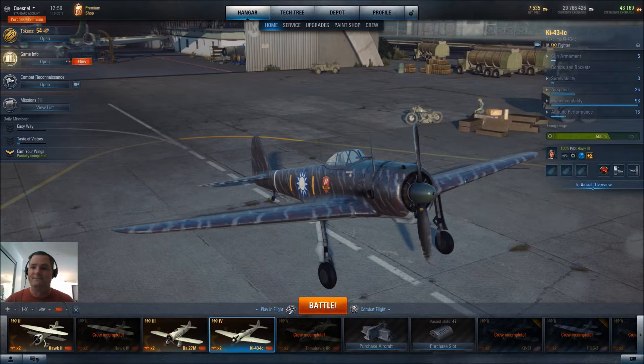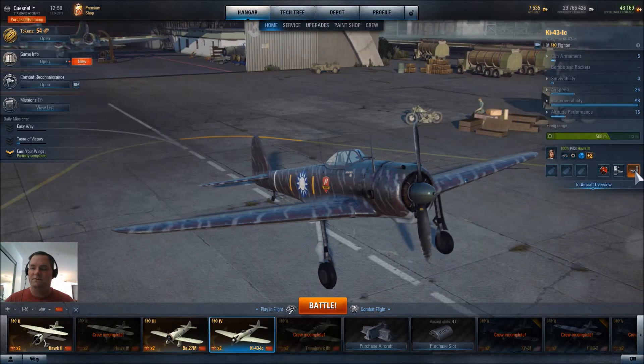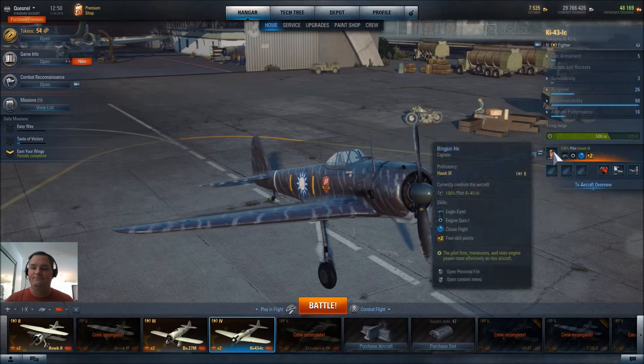Let's have a look at the plane itself. It's sporting two 12.7 millimeter, or 50 caliber, machine guns — one airframe and one engine. It's a premium plane, so there are no upgrades for equipment. I'm running lightweight airframe, improved covering, and engine tuning.